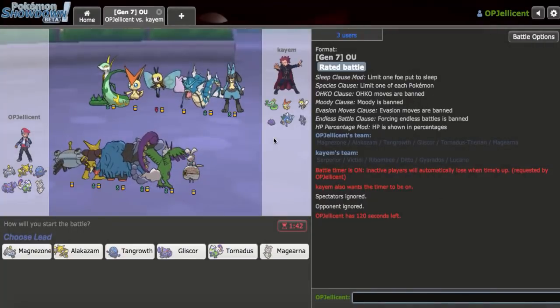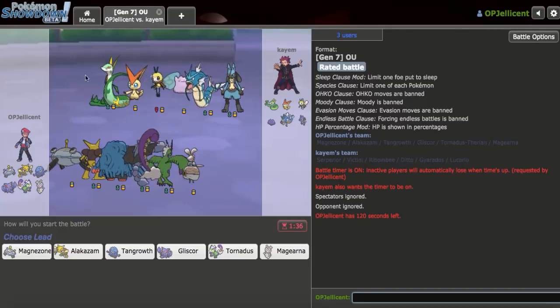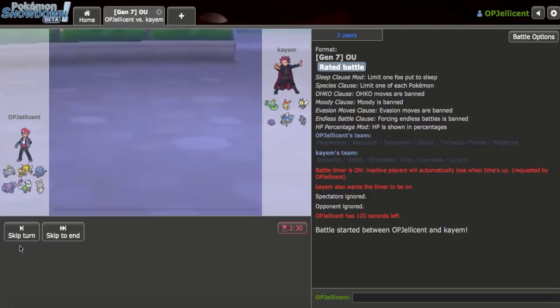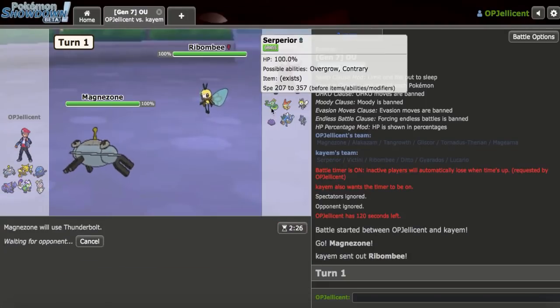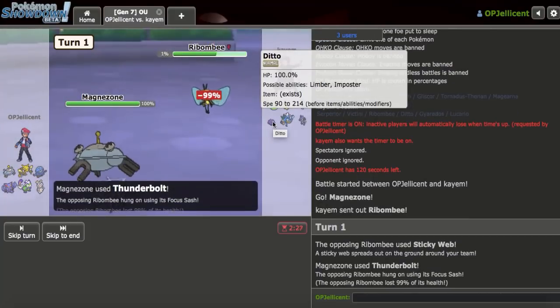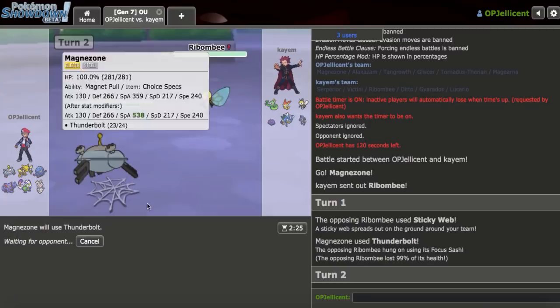Alright, I got the first game. Got a webs matchup right away, which is pretty threatening because they have Ditto for my Magearna, which is one of my better ways of winning. I really think the Ribombee lead is going to be their option, and I don't want to get paralyzed with anything else, so I'll lead with Magnezone. I can just go for a Thunderbolt on the first turn. Ditto's not going to appreciate this, and any damage on Ditto is great for Magearna.